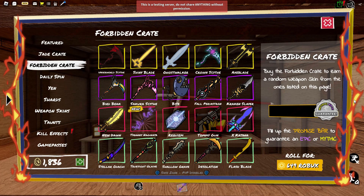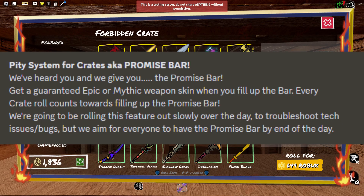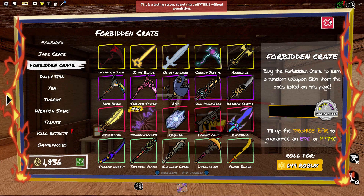But they added a pity system, so that's pretty cool. Let me read what they say about this pity system: 'We've heard you and we've given you the promise bar. Get a guaranteed epic or mythic weapon when you fill up the bar. Every crate roll counts towards filling up the promise bar.' Okay, so cool — pretty much just pity. That's all it is.